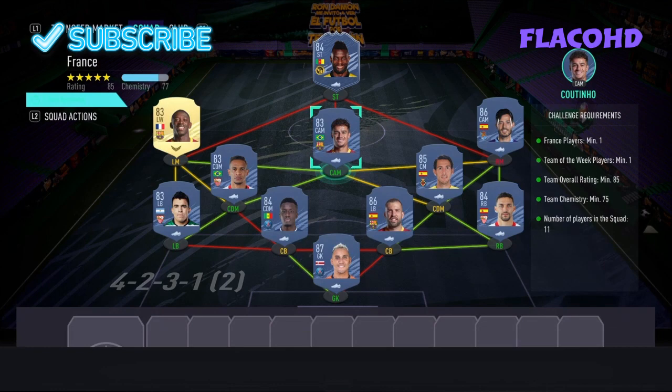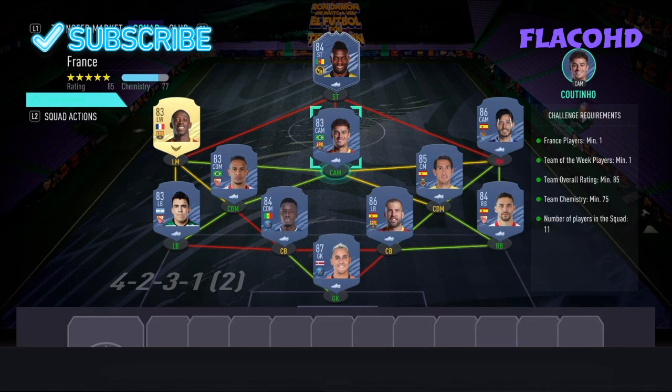Our left back we have Acuna. Our left mid is Ousmane Dembélé. Our CAM is Coutinho. Our right mid is David Silva, and then to end it off our striker is Insame, who is also in form.